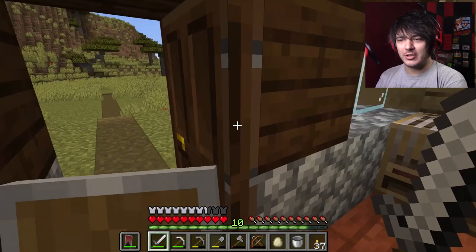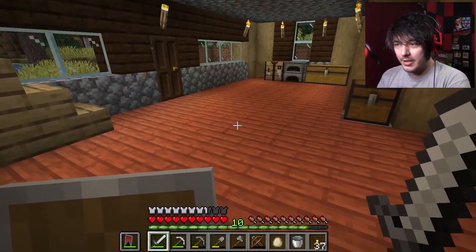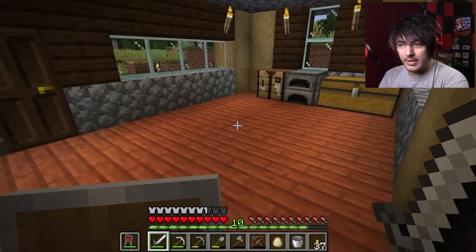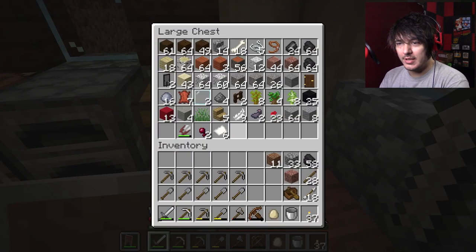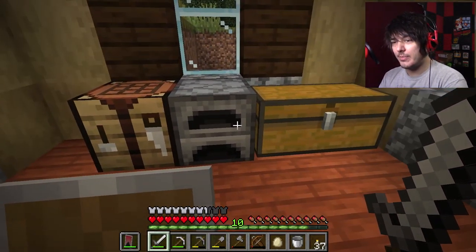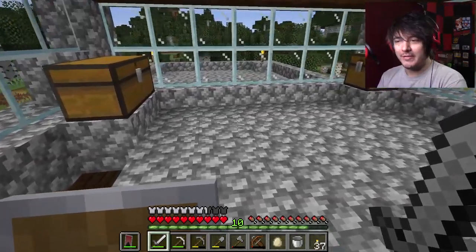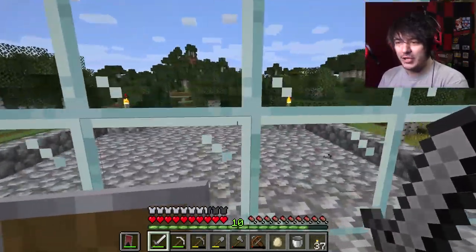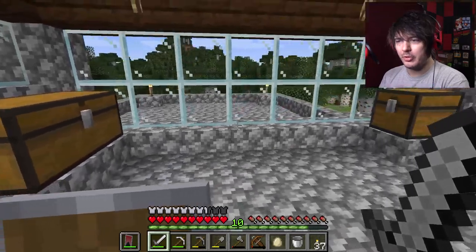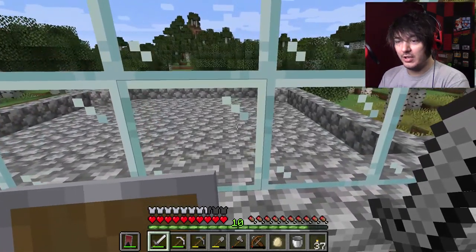All right, let me give you the tour. There's the bed in the corner. This chest is for food storage, and this one is for general materials. We've got the crafting table and the furnace. Up here we have more chests and an observation deck — I'm probably going to add a door so I can get out there and chill on the patio.